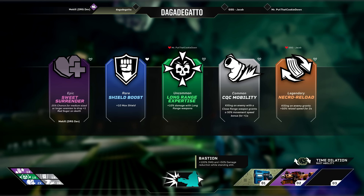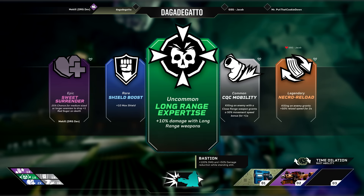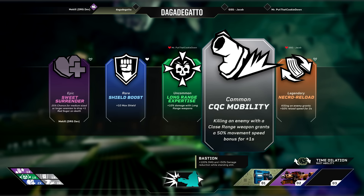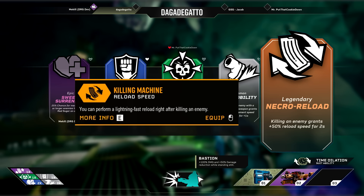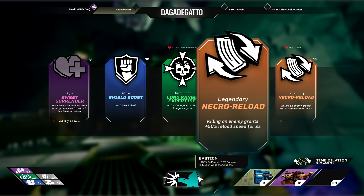First we can see that upgrades have rarities attached to them. Makes me really wonder how they will get players not to fight over the rarest thing on the list. The 5 upgrades featured here are: Sweet Surrender — 25% chance for medium sized or larger enemies to drop plus 1 red sugar on death. By 'plus 1' does it literally mean 1 health point, or a small chunk? Shield Boost — plus 10 max shield. Long Range Expertise — plus 10% damage with long range weapons. Hopefully differentiating long range weapons won't be guesswork. CQC Mobility — killing an enemy with a close range weapon grants a 50% movement speed bonus for 1 second. Sounds like that Scout upgrade but exclusive to close range weapons. Necro Reload — killing an enemy grants plus 50% reload speed for 2 seconds. This is also similar to that M1000 upgrade that allows for a near instant reload after a weak point kill.